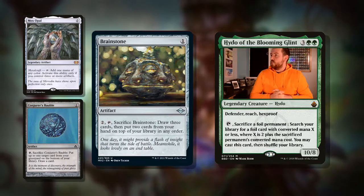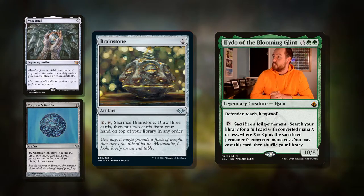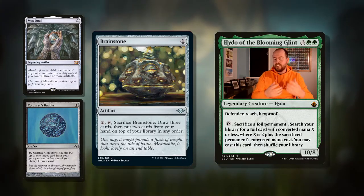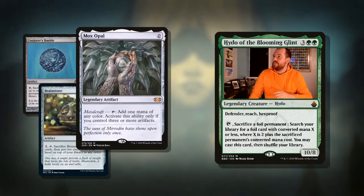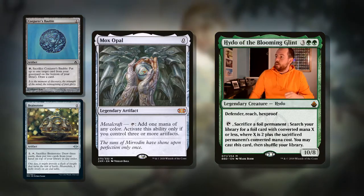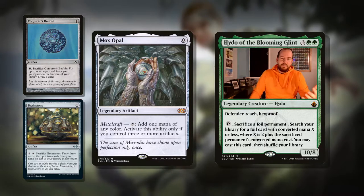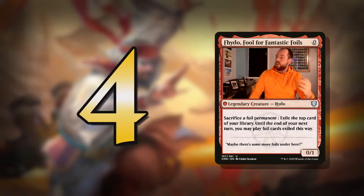Another good one-drop we could search up is Brainstone — one mana for an artifact. Pay two, tap it, and sacrifice it: draw three cards and put two cards from your hand on top of your library in any order. This works very similarly — if we have something big that we want to cheat out but it's in our hand, we can shuffle it back into the deck and then just tutor it up onto the field. Really, really nice. Finally, Mox Opal is another great zero mana artifact. It's legendary but it has Metalcraft — tap it, add one mana of any color, activate this ability only if you control three or more artifacts. We're going to have quite a few artifacts in this deck since it's all about sacrificing and tutoring them up. So this should be a nice bit of ramp.